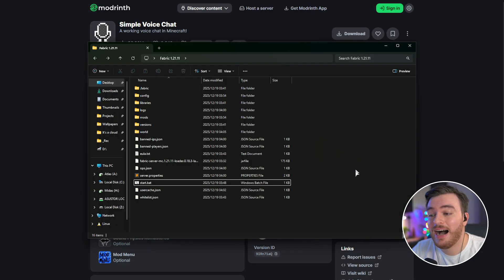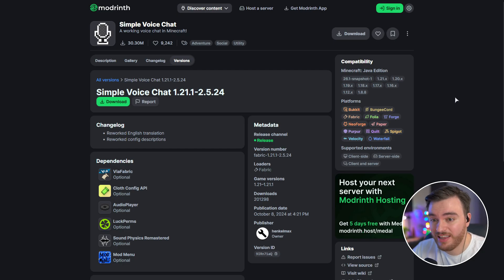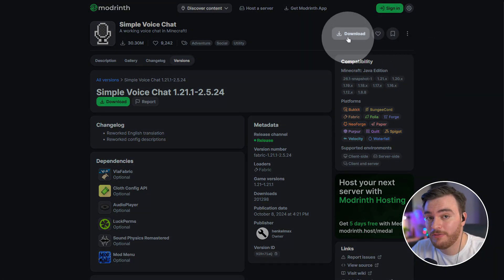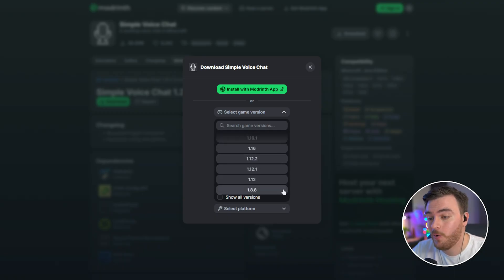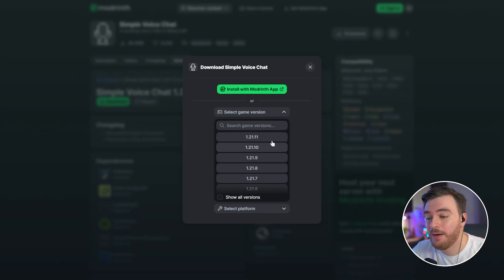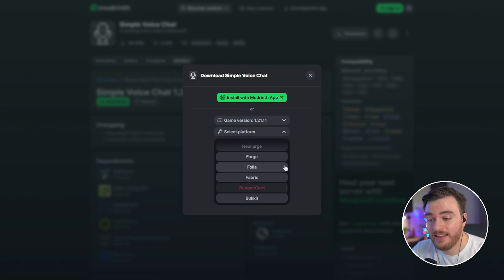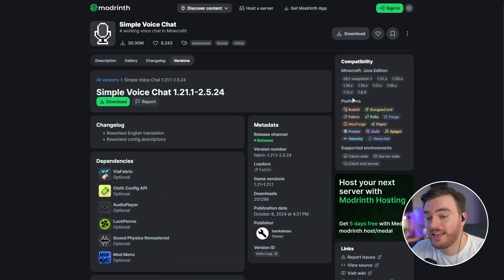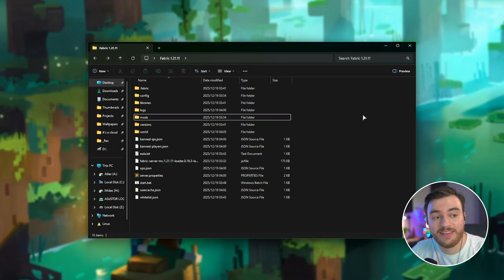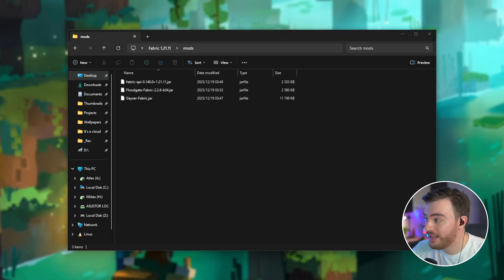So, Simple Voice Chat. I've already got a server running here with a mods folder in it — yours might be titled plugins or something like that. All you need to do is head across to Modrinth, linked down below, and choose Download on the Simple Voice Chat page. From here you can select your game version — basically every major version is supported all the way back to 1.8.8. I'll be playing on 1.21.1, so I'll select that, then choose our server type. Mine is Fabric, so I'll scroll down and select it, then choose Download. All that's left is to navigate to our server folder, open up the mods or plugins folder, and drag the file in.